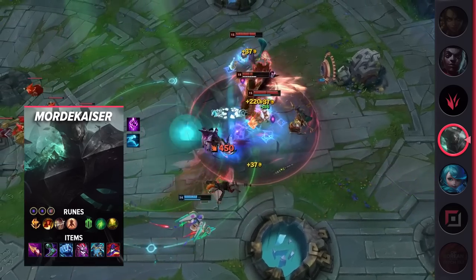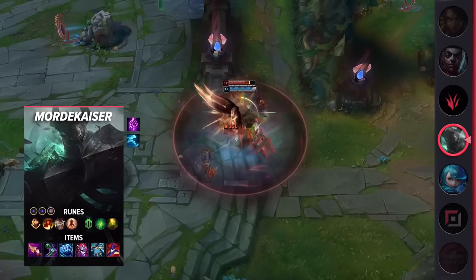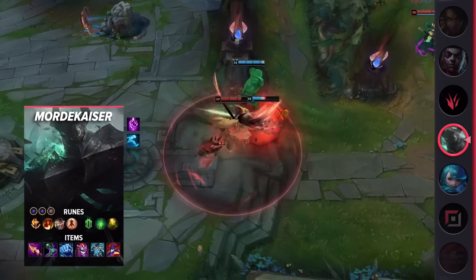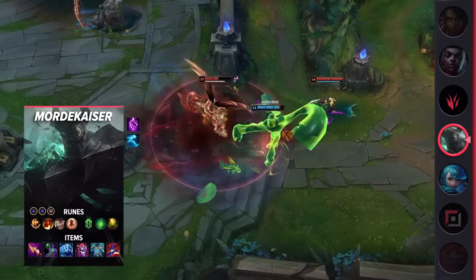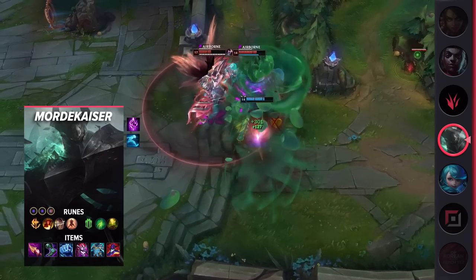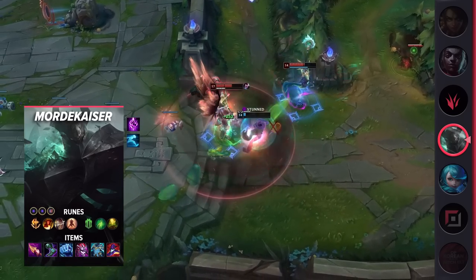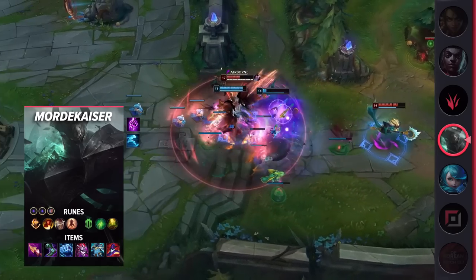Diving into his build, be sure to take Ghost and Teleport as your summoner spells. Your runes will consist of Conqueror, Triumph, Legend Alacrity, Last Stand, Second Wind, and Revitalize. Looking at your items, you'll be building Nashor's Tooth, Sorc's Shoes, Iceborne Gauntlet, Demonic Embrace, Force of Nature, and Rabadon's Deathcap. Mordekaiser is a powerful top laner that is unmatched once he hits level 6.